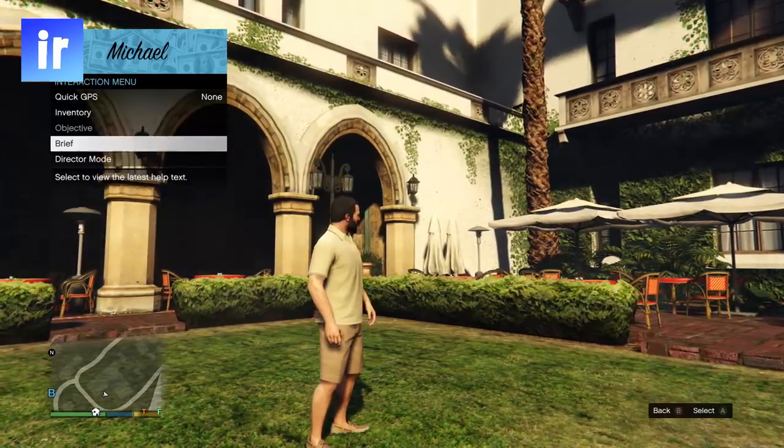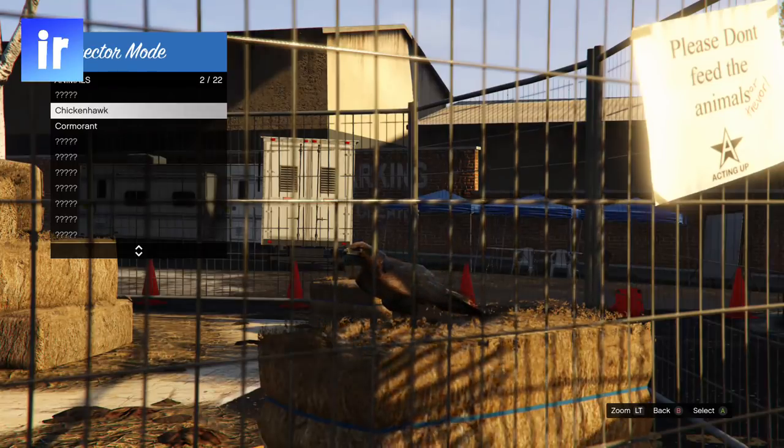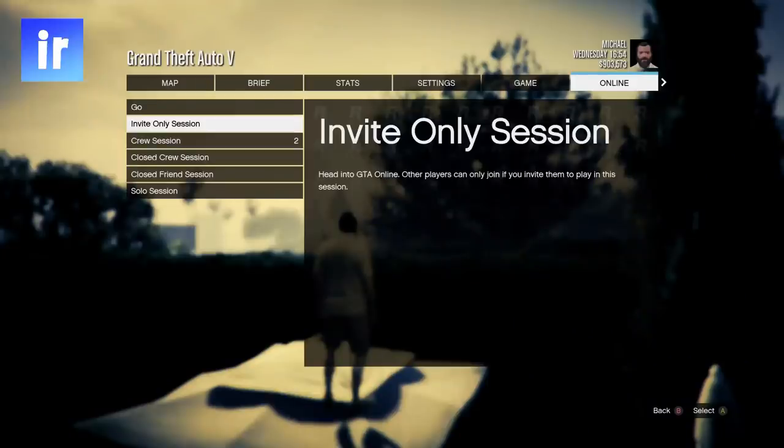The first thing you need to do is go to single player, then go into Director Mode, then shortlist an online character and a bird. Now exit Director Mode then go to an online session.